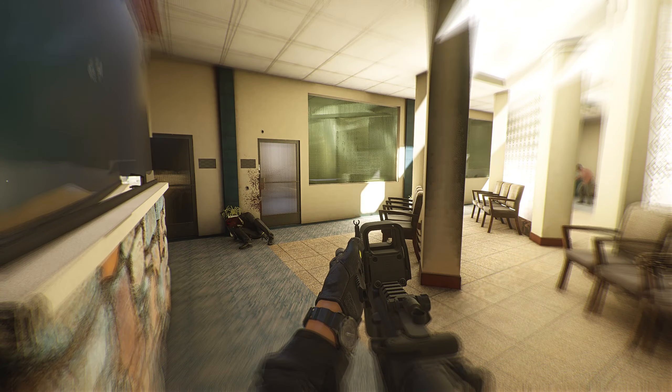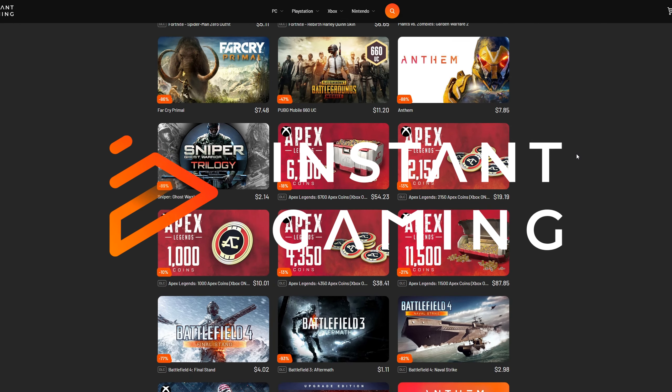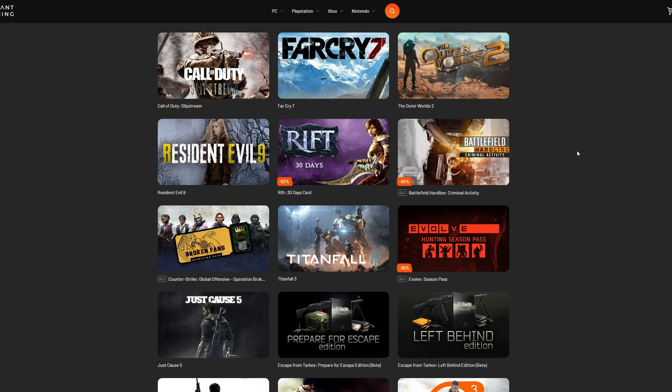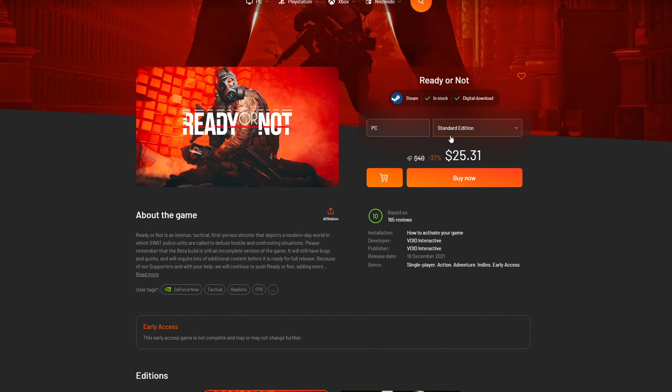Now really quickly, before we get into the action, I'd like to shout out my partnership with Instant Gaming. Instant Gaming provides you with hundreds of games for purchase ranging from Xbox, PlayStation, Nintendo, and PC at a significantly reduced price. Check out my affiliate link down in the description for more information.